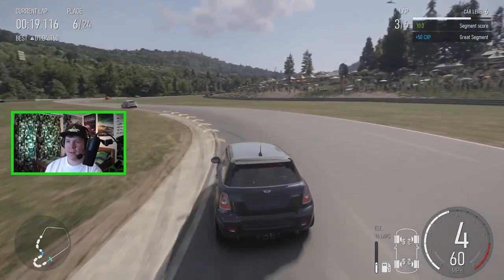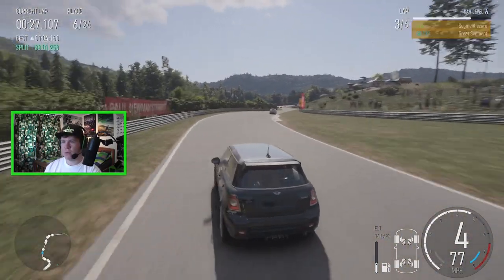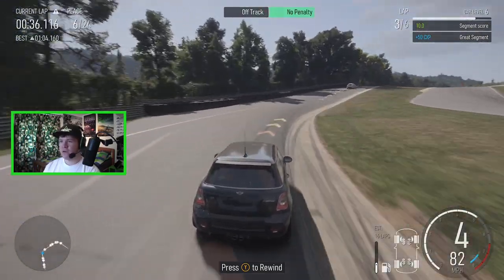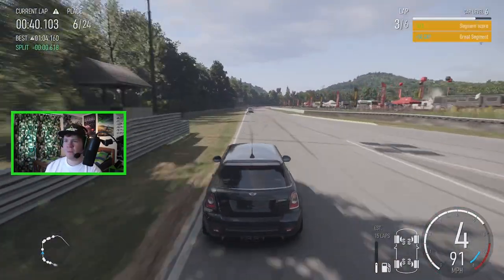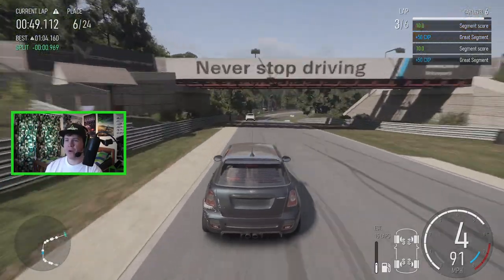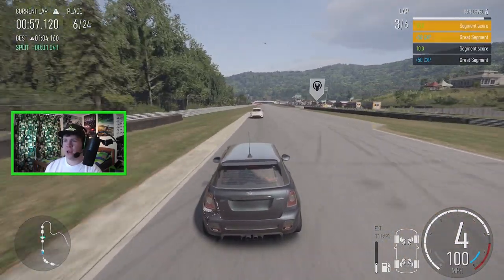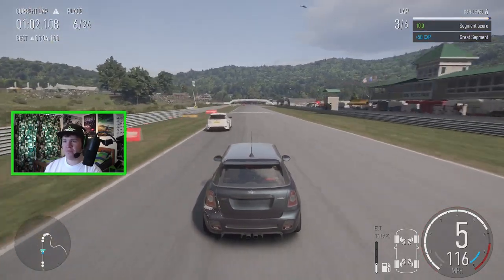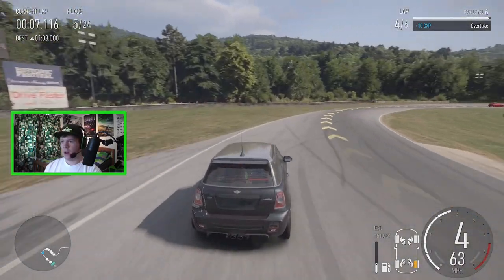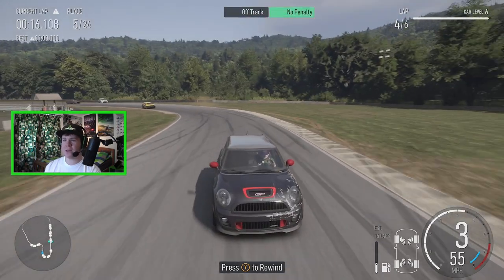We come onto the start-finish straight in clean air, the Astra has fallen way back. It's another RS — probably has about 100 more horsepower than we do, so we're going to have to out-handle it. We don't actually need to brake from here because we can coast and that gives us momentum up the hill which that RS doesn't have. We've closed quite a lot on that car through that lap. I'm learning the circuit, learning where to brake, learning how to drive the Mini to its potential.